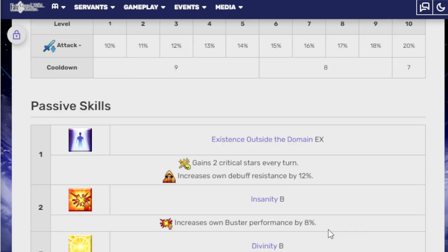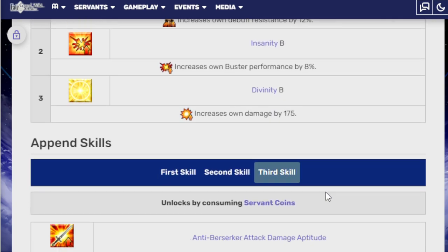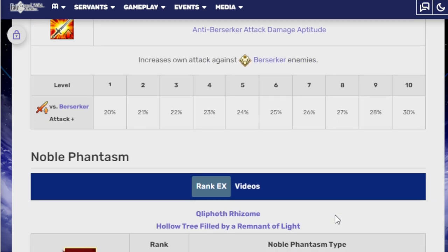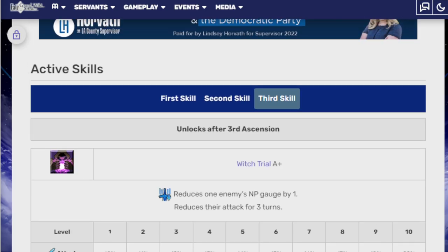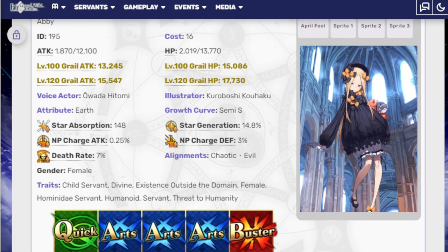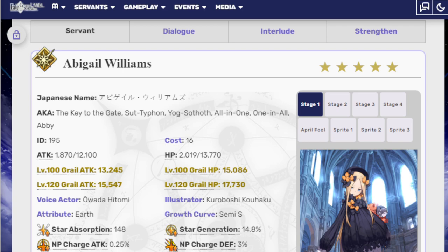Passive skills are Existence Out of the Domain EX, Insanity B, and Divinity B. Third append skill gives a bonus against Berserkers. Her Noble Phantasm is Quilnath Rizmon, Hollow Tree Filled with a Remnant of Light — removes one enemy's buffs first, then deals damage to them. NP damage is 600% at NP level 1 and 1000% at NP level 5, and reduces enemy attack chance for 1 turn by 30-70%. She's a single-target unit great at taking down Berserkers, and foreigners were kind of built to take down Berserker bosses — she's very good at it.